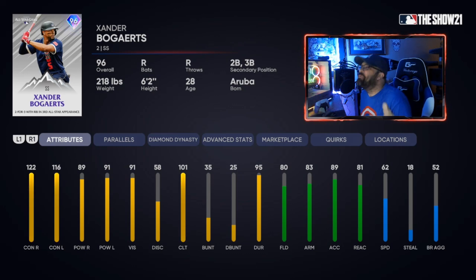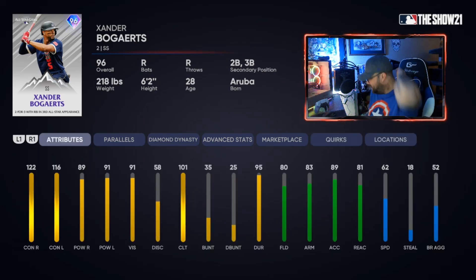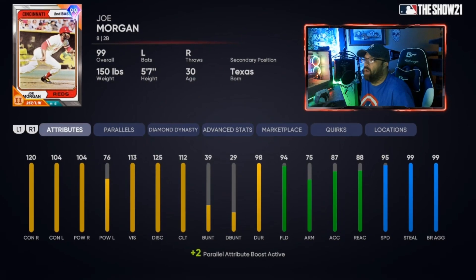Xander Bogaerts, 96 overall — I was wrong, this one wasn't free, but it's only about 10,000–14,000 stubs in the market. A lot of people enjoy this glitchy swing; it plays like a 99 once paralleled. He's got 122 and 116 contact, 89 and 91 power, and gold fielding. His speed is 62, going to 67 when paralleled. Infield speed isn't as critical as outfield speed, but it's still a solid card.